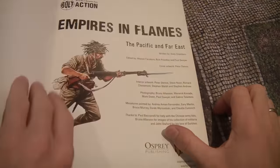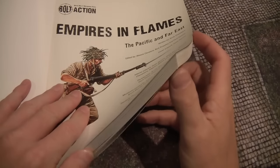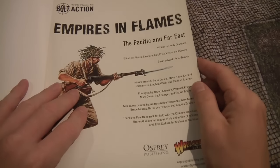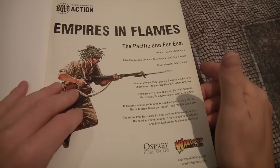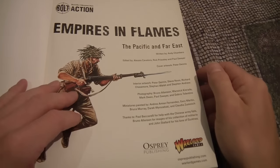So what have we got in this book? First of all it's 124 pages and it feels good — it's lots of pages, hefty, and I like it. It feels good in the hand. You can tell that you get a lot of information for your money.